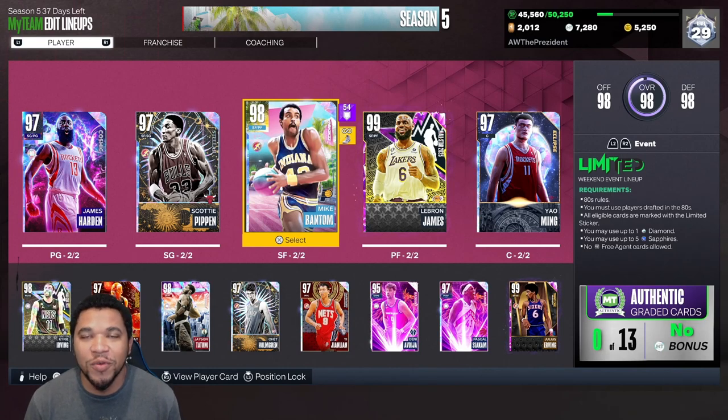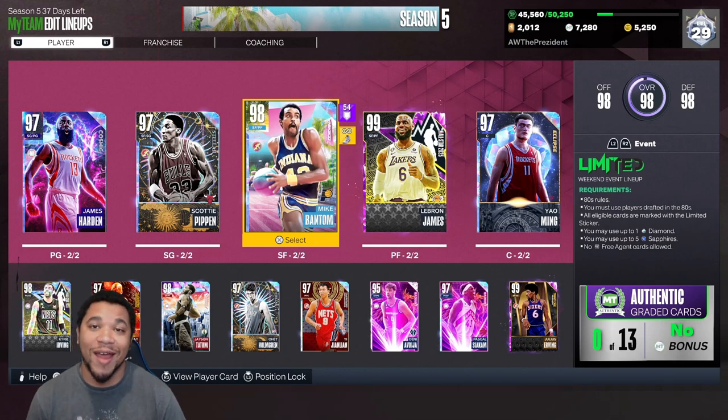Yo, what's up? It's Aiden of the President back with another NBA 2K23 MyTeam video. Today I'm going to be going over the method I use to get this Galaxy Opal Mike Bantam. I say method like that because there's really not a method — it's just what I did to get him.